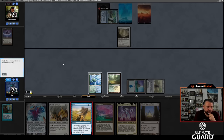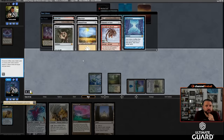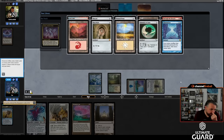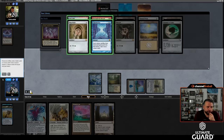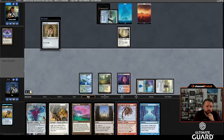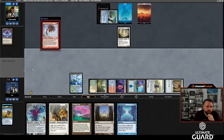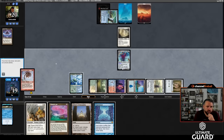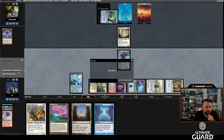I'll wait another turn — I can still Mana Drain into Flash. I don't care that their planeswalker is ticking up. They have a Wasteland — they're really going to Wasteland my sac land? If I tap out they almost certainly will. I'll cast Flash end of turn anyway since I don't have a land to play next turn. I put Atroxa into play. I didn't hit Black Lotus but I got creature, land, instant, and artifact. Taking Flooded Strand for land, Remand for instant, and Mox Jet over Basalt Monolith — actually, the Salvagers plan is better; let me take Salvagers and Mox Jet instead.